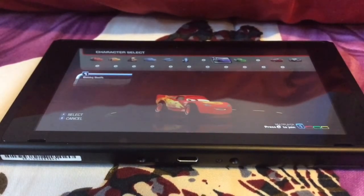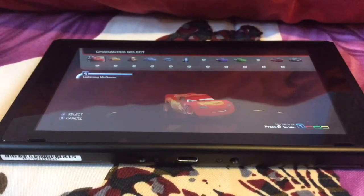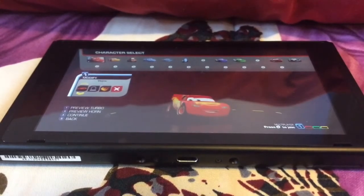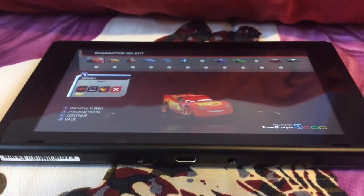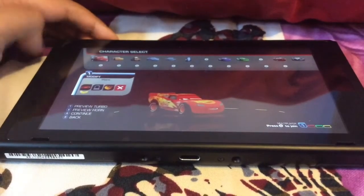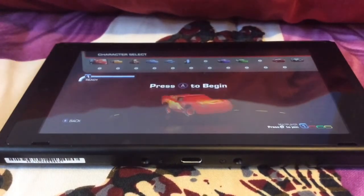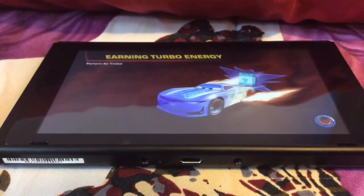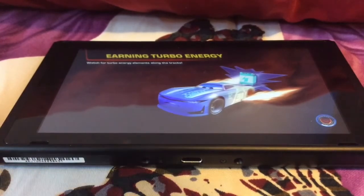We're going to do easy mode. I'm just going to select Lightning McQueen. You guys want the sound, so I'll put the sound up. Let's go — we're going to use Lightning McQueen. These are just some tricks that I can do.